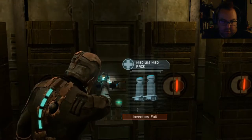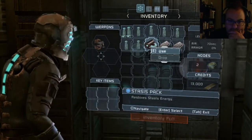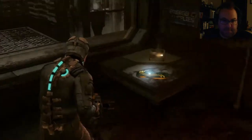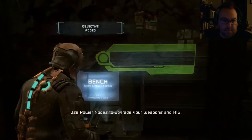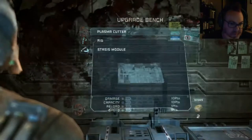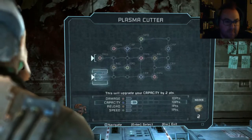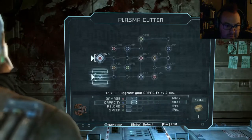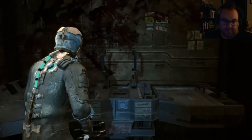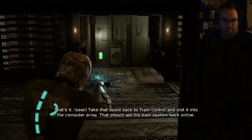Is there a quick option? There is lightning out there right now. Clearly I want to do this. I've upgraded my plasma cutter — I dig it, oh man I dig it. I can now have 12 bullets. Take the board back to command control and slot it into the computer array, then she gets commands to come back online.